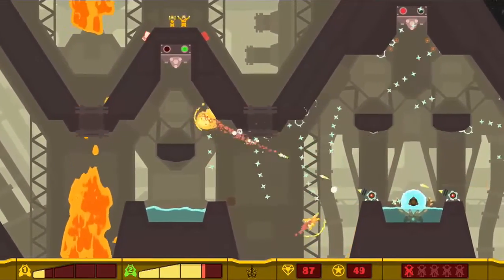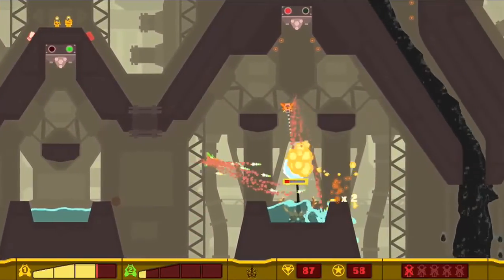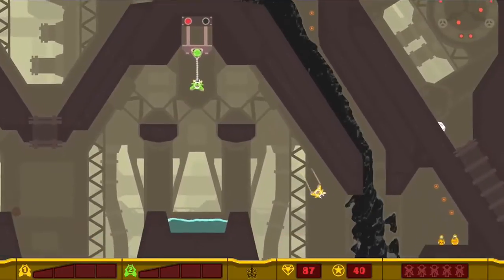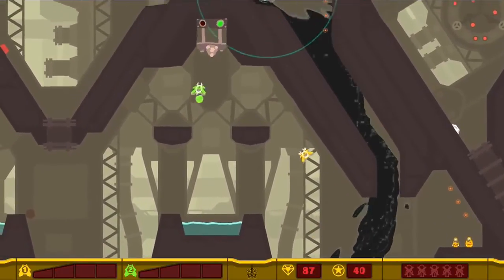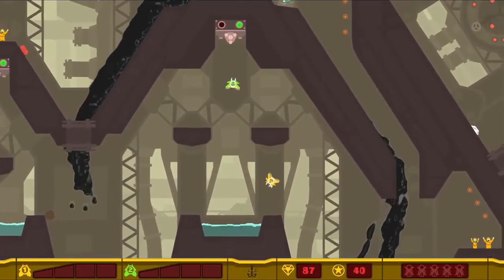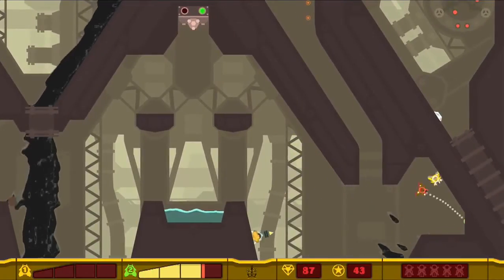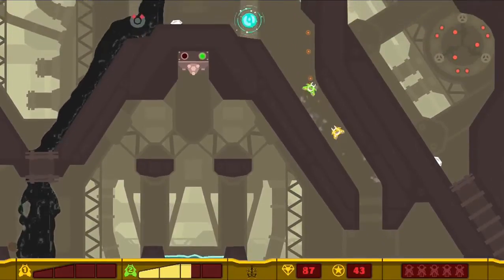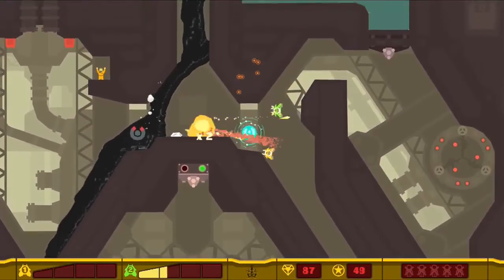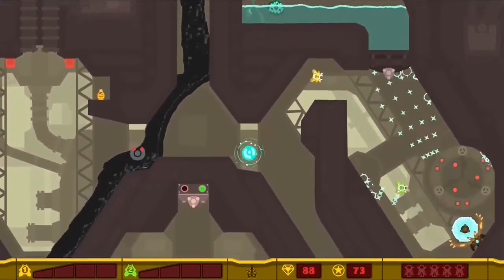Pull it. There you go. Sometimes you wanna leave the goo alone so it'll flow down, cause sometimes if you're close to it it'll get stuck. It's got a pretty strong attraction to you — it's pretty anti-game if you know what I mean. Why can't more things do like this goo? Incredibly dangerous.